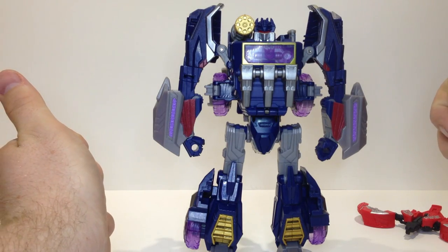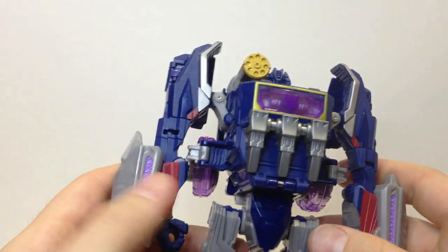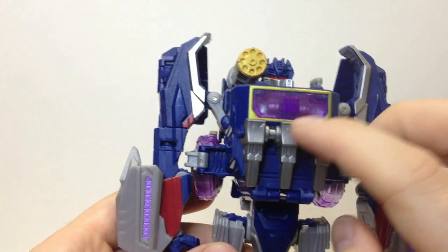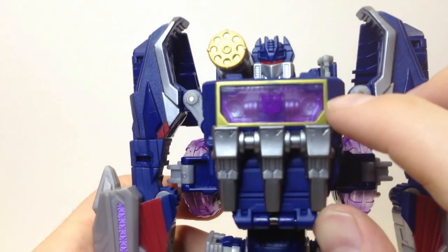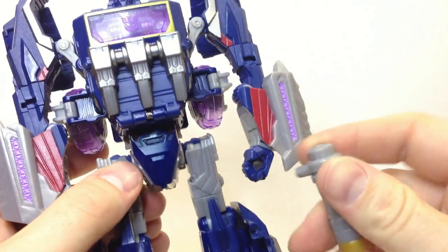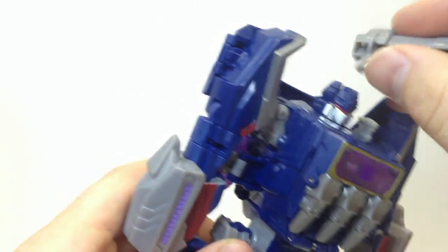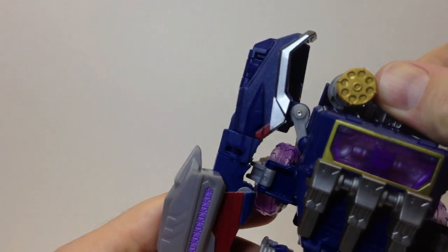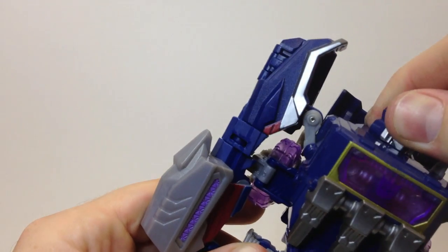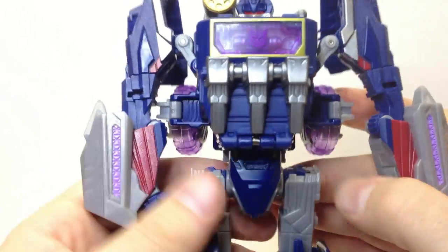Let's zoom in and have a look at his details a little closer. He's got some good paint apps — purple there, plenty of red, nice dark blue plastic. Some clear on here to show his little tape deck looking thing. He's got the shoulder cannon — you can remove it and put it in his hand if you wish, or just leave it up on his shoulder. He has head articulation but it's just a turn, very tight on mine.